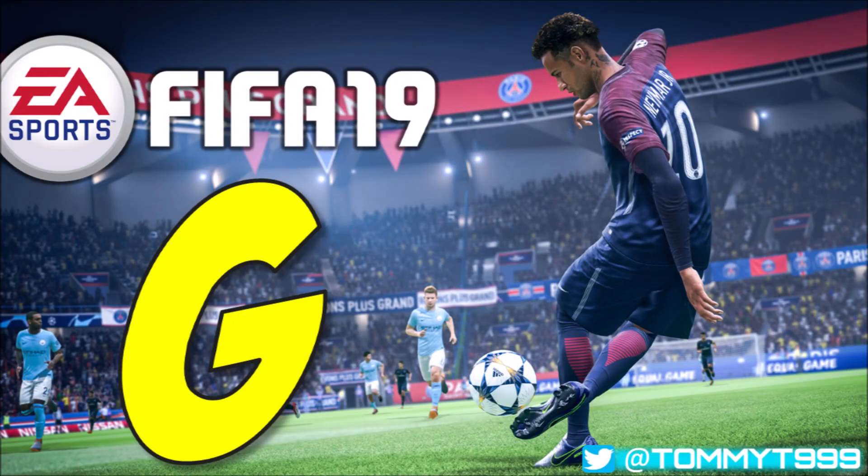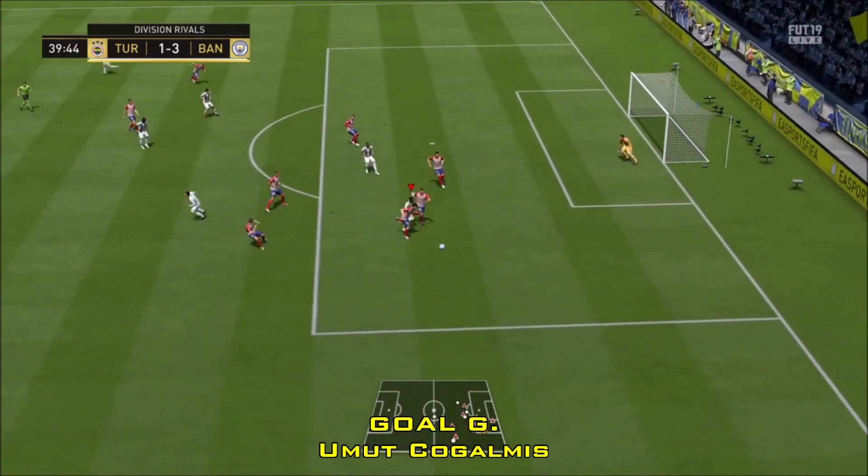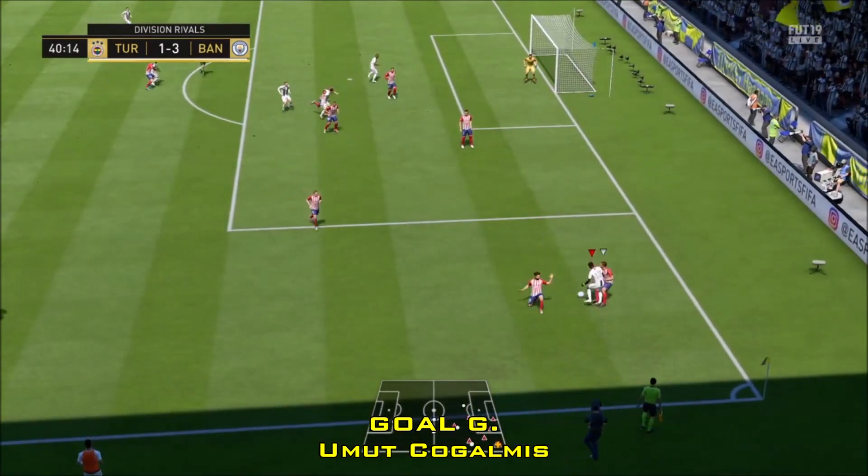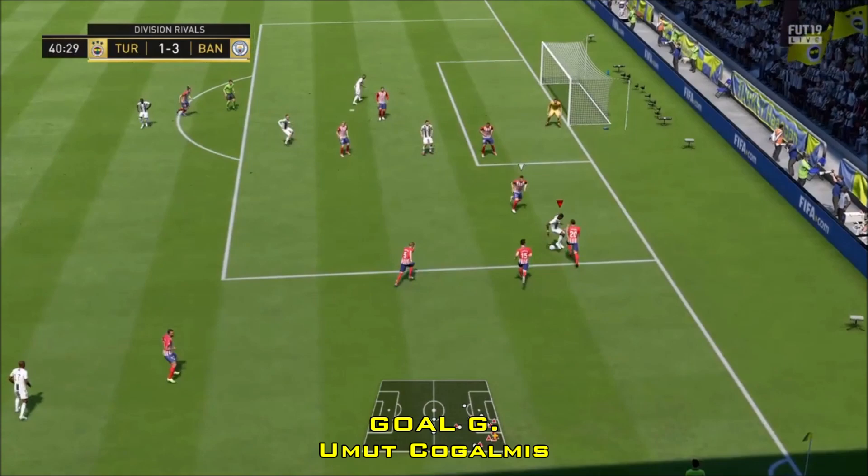In Goal G, we've got some Wilfried Zaha action, and he's always finding a way to shake off defenders no matter how many try to stop him. This is another example of that, thanks to Umut Kogalmes.